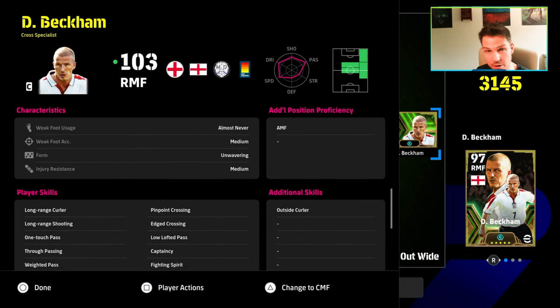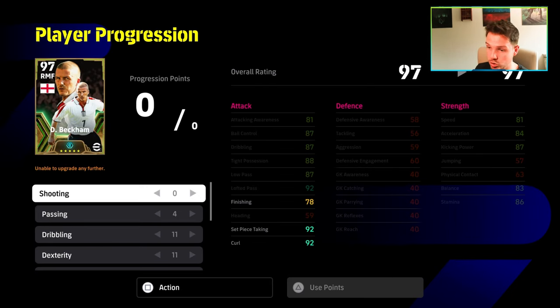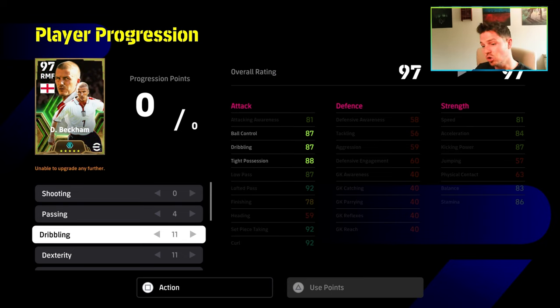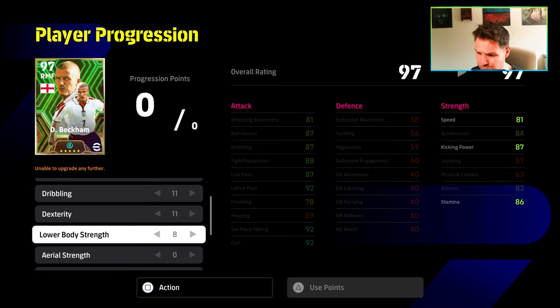If you want to turn back and swing it in with the outside of his right boot, you can do that as well. He does have brilliant player skills — edge crossing, pinpoint crossing. You could also give him ball roll, advanced double touch, or special double touch — which includes double touch, flip flap, and sole control. But this is the build we've gone for for the first right-sided — I'm going to call him Manchester United Beckham. Crossing, cutting in every now and again, he doesn't need much shooting, and he's more of an out-wide player that roams in rather than a central player that roams out wide. The build breakdown is 4, 11, 11, and 8.